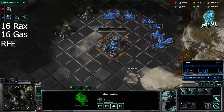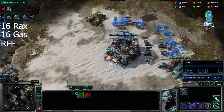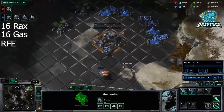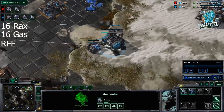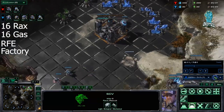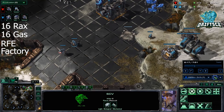If you see it's double gas, I'll show you how you can react to double gas. If it's proxy Reaper, you pretty much just cancel your natural build, build two bunkers, pull an SCV to pair with the Reaper, get a gas and get a factory. So that's your reaction to proxy Reaper. When you play Reaper Fast Expand, the SCV that scouted can come back and build the bunker for you.